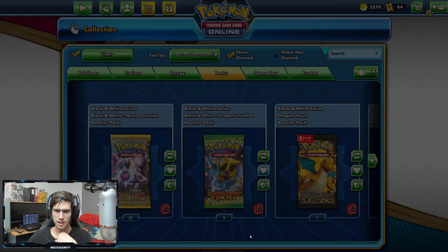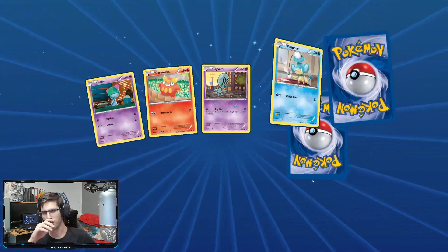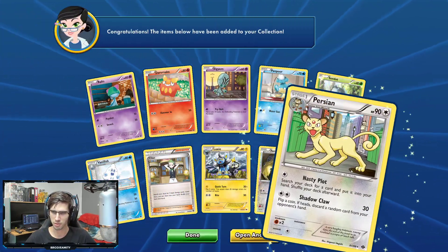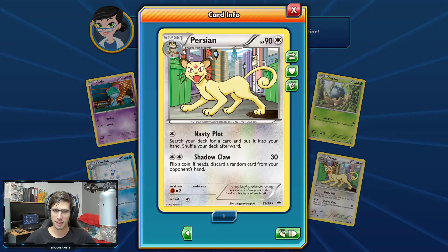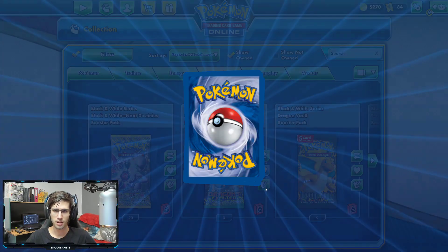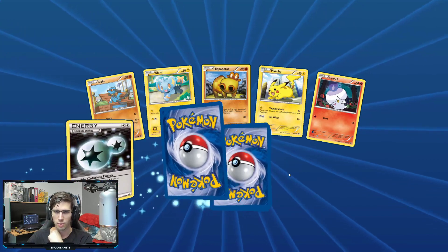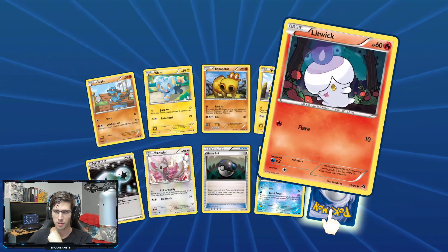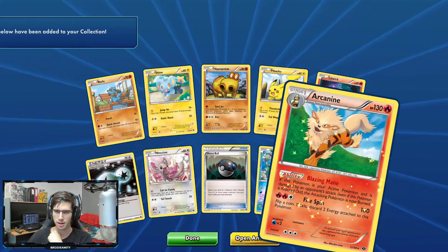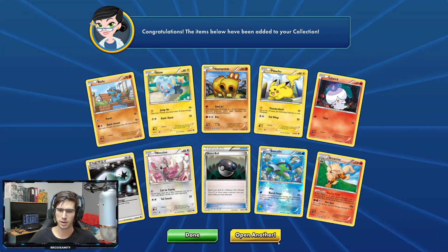Let's get into the next pack. I just wanted to see what that Mewtwo was going for on TCGPlayer. We got a Persian Regular Rare with 90 HP, Nasty Plot and Shadow Claw. Next pack: a Litwick, a Basculin, and then an Arcanine with 130 HP, the ability Blazing Mane, and Firespin.